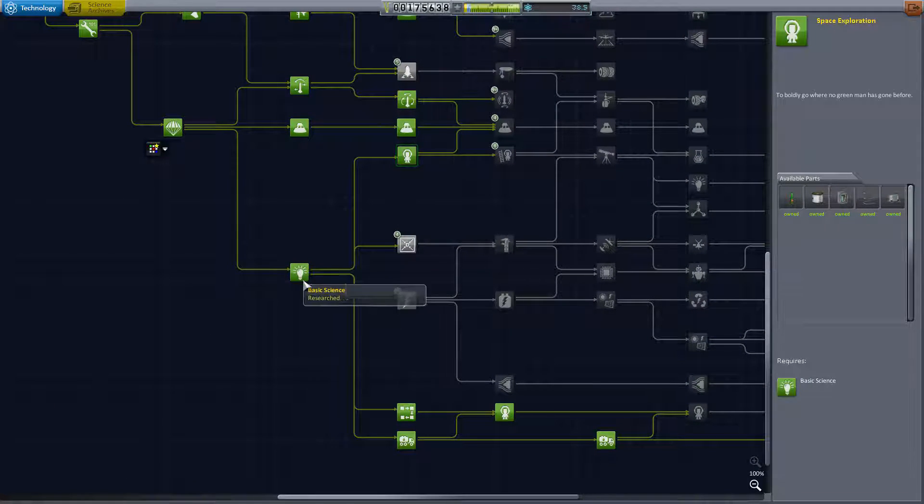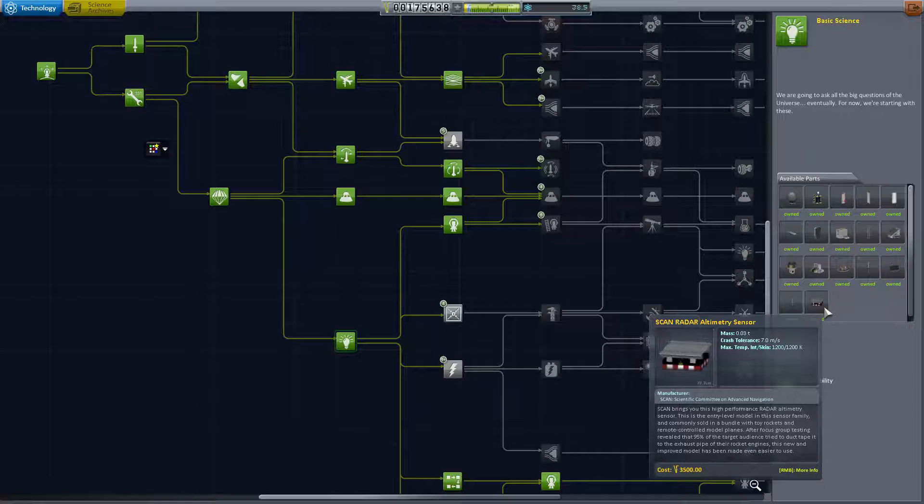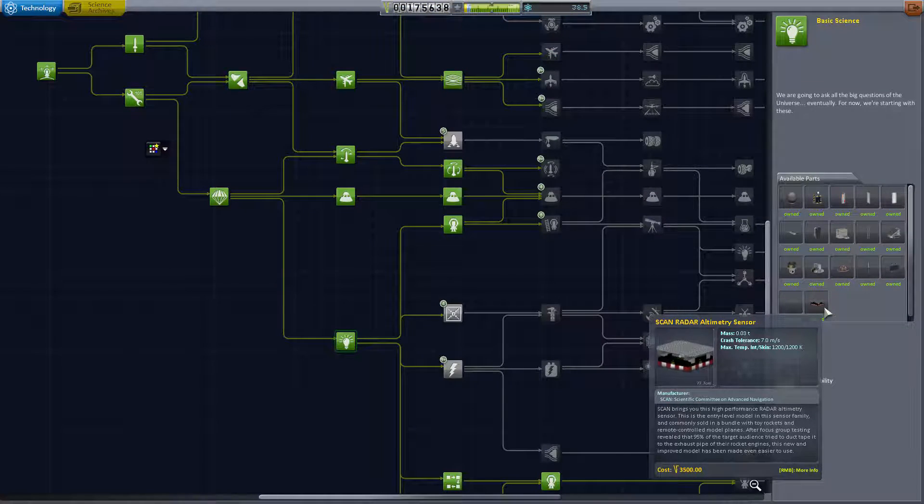I believe it is somewhere - here we go. In the basic science tech you get the first part of the mod that you can use, which is the ScanRadar Altimetry sensor. This scan brings you this high performance radar altimetry sensor. This is the entry level model in the sensor family and it is the first out of four different sensors. Commonly sold in a bundle with toy rockets and remote control model planes - after focus group testing revealed that 95% of the entire audience tried to duct tape it to the exhaust pipe of their rocket engines, this new and improved model has been made even easier to use.